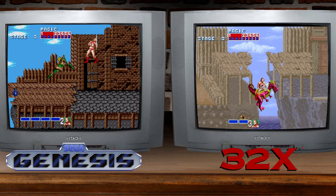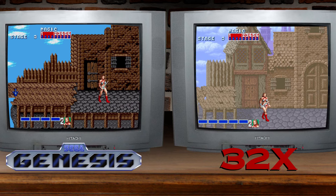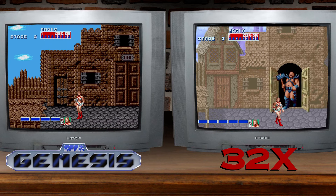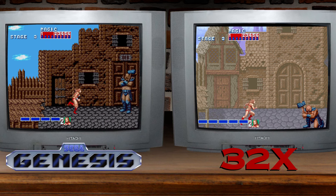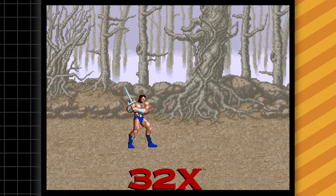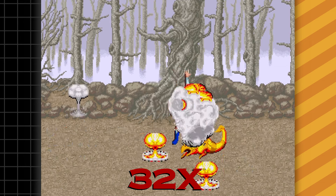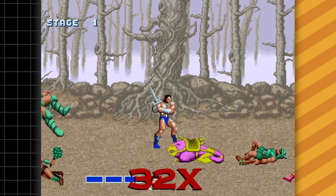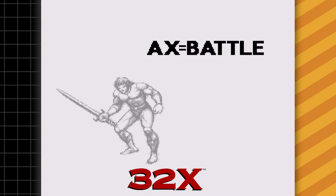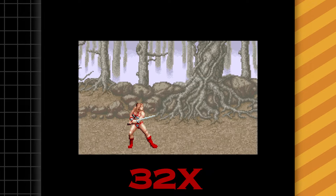Do you remember those pixelated door open/close animations from the arcade release? Guess what — they're back. Sometimes it's the little things in life that you truly come to appreciate. And speaking of those little things, the attract mode has been revamped to more closely resemble the arcade game, delivering a delightful hit of nostalgia right from the very start.